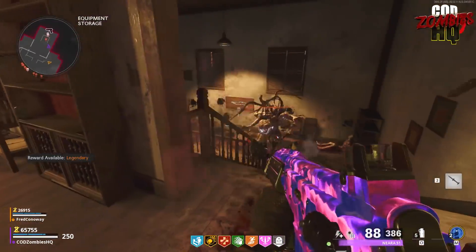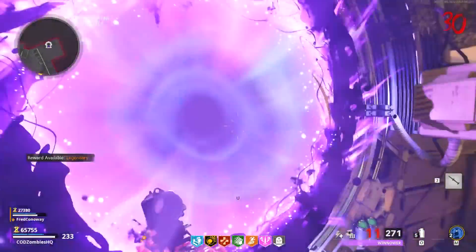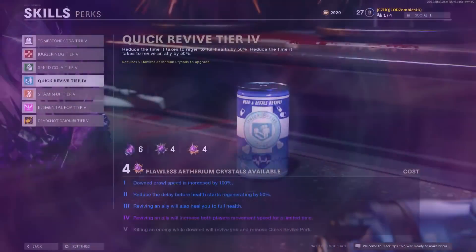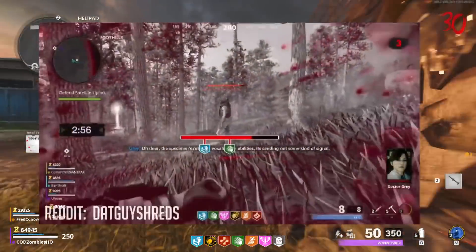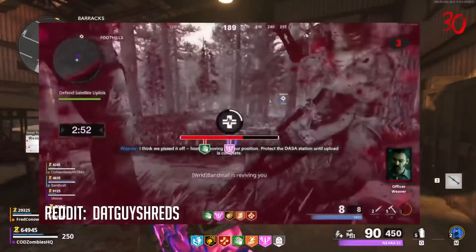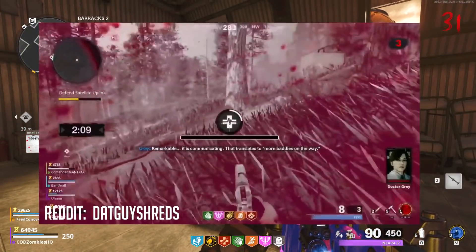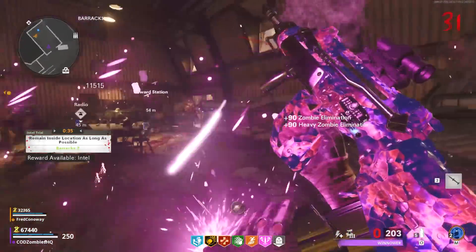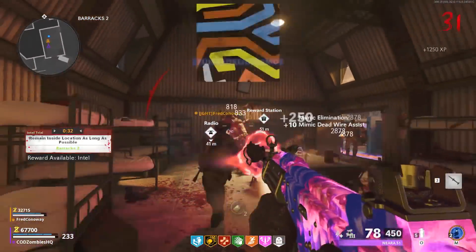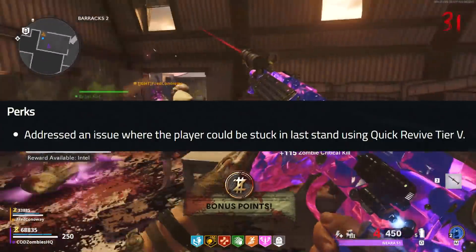Next up — I was debating whether or not to talk about this in a prior Zombies News Update video. I wasn't sure how widespread the issue was, but I did see some players reporting that if you upgraded Quickrevive to its Tier 5 ability, which allows you to instantly be revived if you take down a zombie while you're down, some players reported that if you ended up taking down a zombie while you were in the process of being revived by a teammate, you would permanently be stuck in the down state. You'd never totally die out, but you'd never get back up either — just in limbo in the down state forever. But today Treyarch says they've addressed an issue where the player could be stuck in Last Stand using Quickrevive Tier 5.